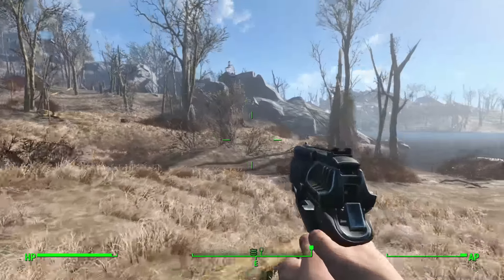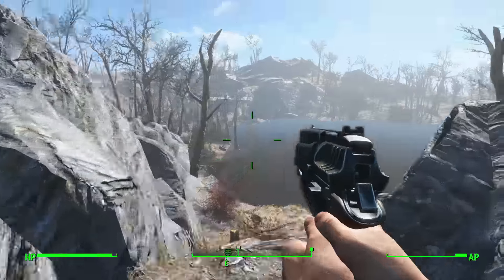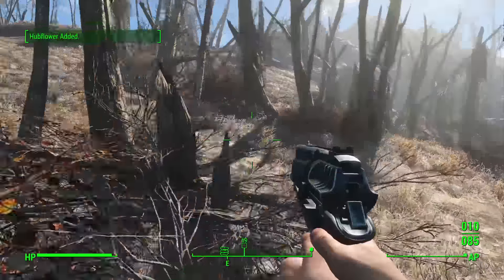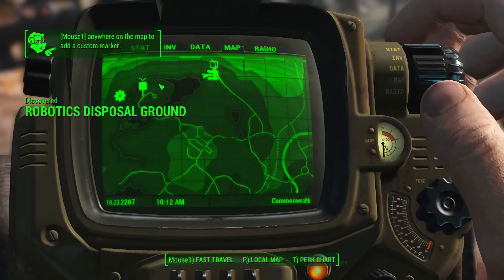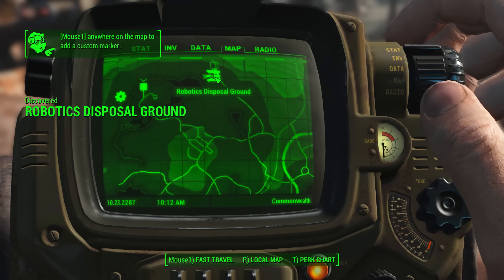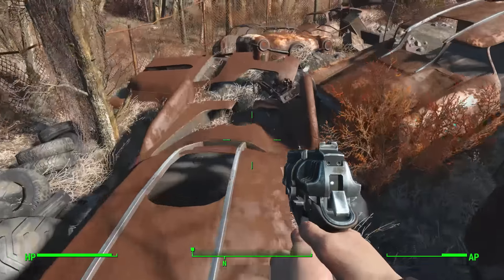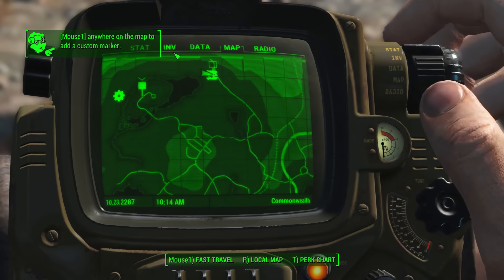Before you leave the vault area itself, you'll find a few containers and boxes along the ground that contain some medical supplies worth looting early. The Robotics Disposal Ground is right here on your map — literally just to the left of the vault. You'll go through the back entrance, and just as you enter where the fences split, on top of the vehicles you'll find a Fat Man ready to pick up at level one.